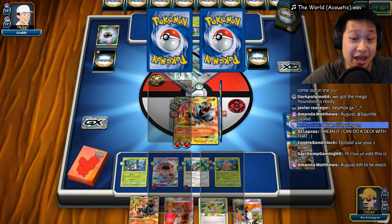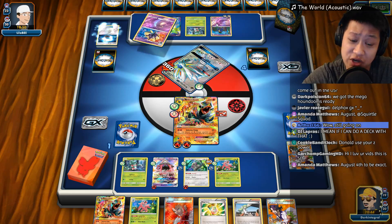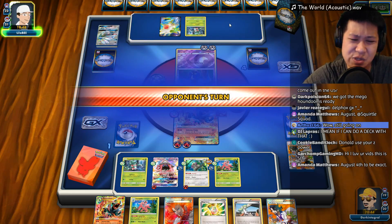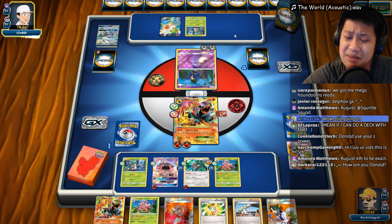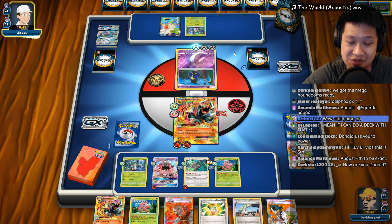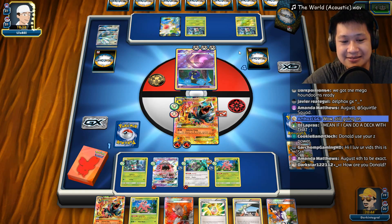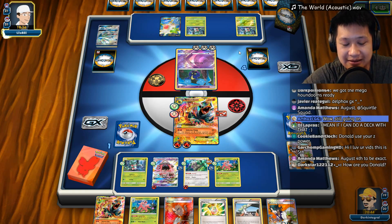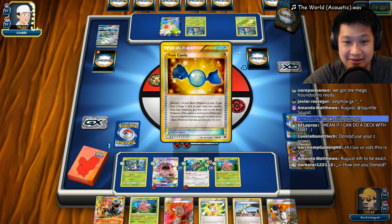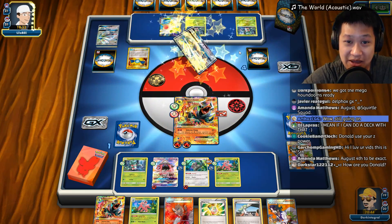Now we actually don't have another attacker. I know the Houndooms are there, but if he's ready for another one-shot - all these cards here. I didn't N away any of his cards - maybe that would have been the finishing move. He just needs Rare Candy and Solgaleo. He's looking pretty happy. I think he has it. Then I need another energy. There it is - Rare Candy. One-shot kill. The Mega just beat me.